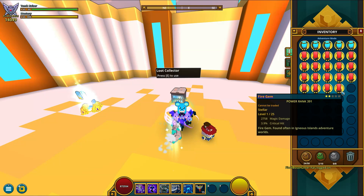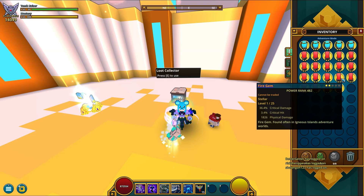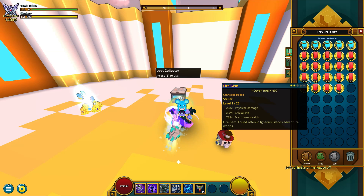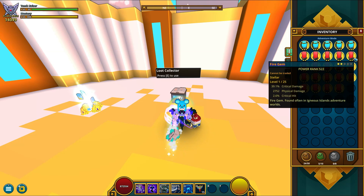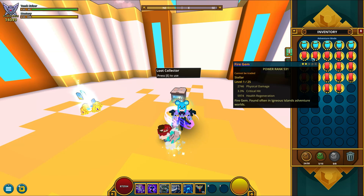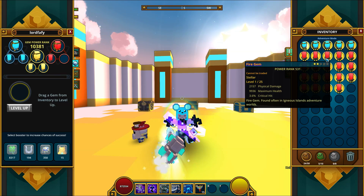I had more keys than expected, so I ended up with 19 small gems that have two stars. If you're curious about their power rank, I'll quickly hover my mouse over them. Check that final gem out — 571 base power rank. That's the strongest power rank off the box I've ever seen.